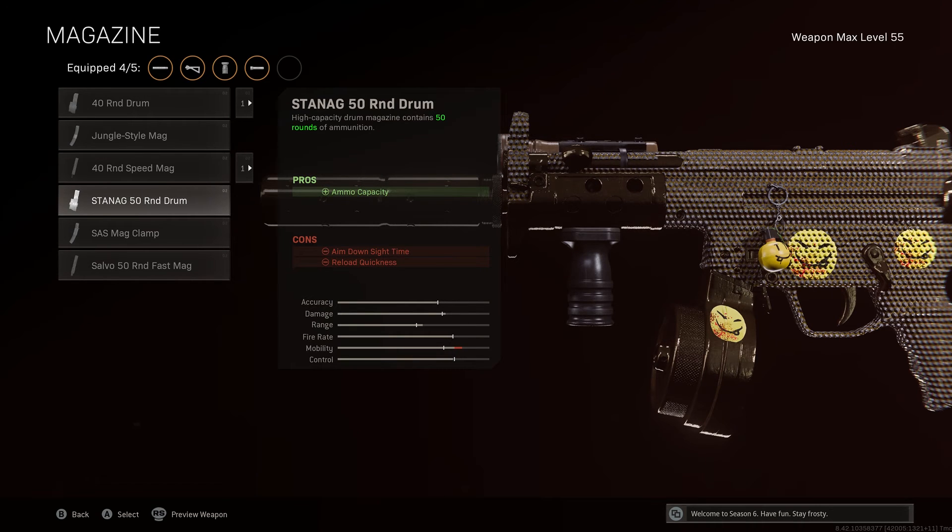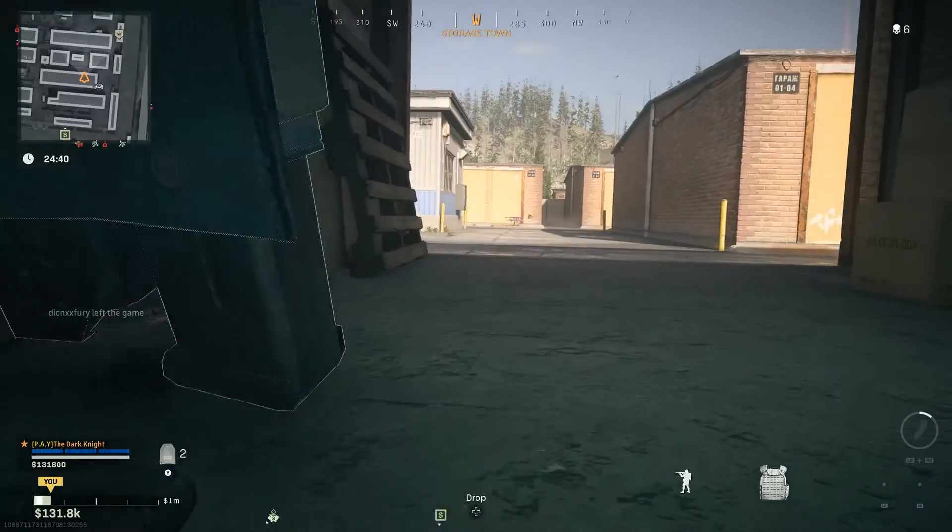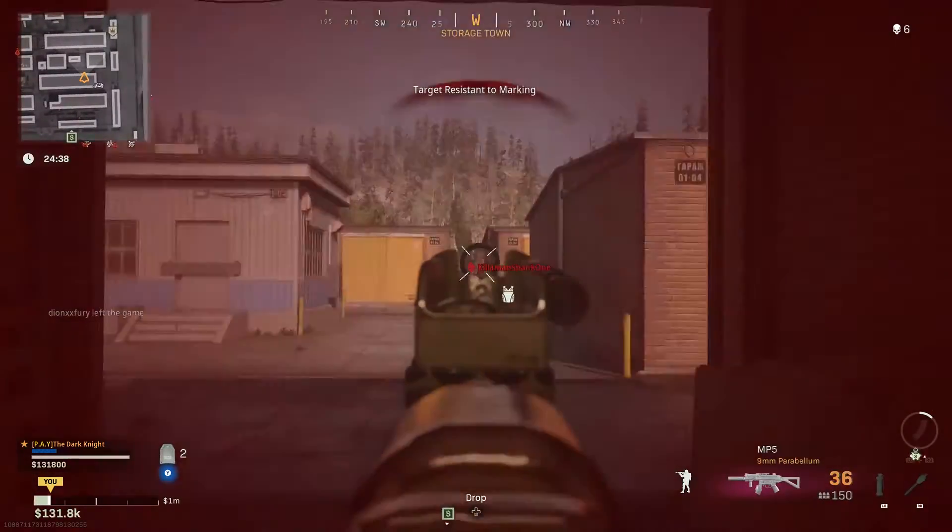Last but not least for the ammunition, go with the Stanag 50 Round Drum. You are impacted with your ADS and reloading time, however the 40 round drum just wasn't enough. Go with enough ammo in the chamber — there is nothing worse than getting caught out when you're having to reload and the other person shoots you. Take the safe option.